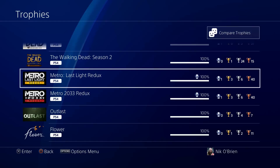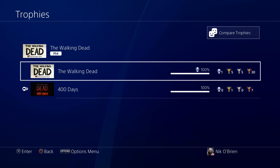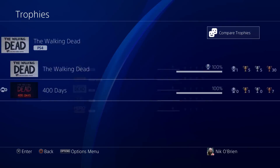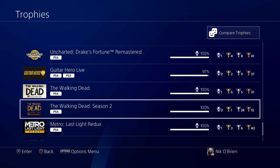The next two games are the Telltale Walking Dead games. These games are typically notorious for being very easy Platinums. The first season had a Platinum along with the DLC at 100%, but for some reason Season 2 did not have a Platinum — one of the few Telltale games without one. The beauty of Telltale games for trophy hunters is that the trophies really just require you to beat the game — no other challenges involved.